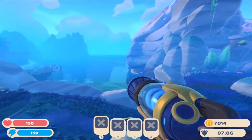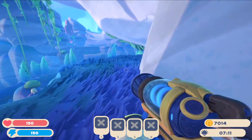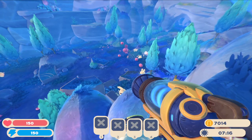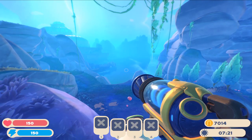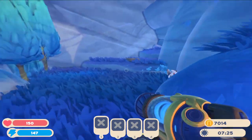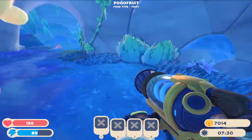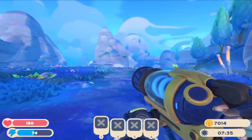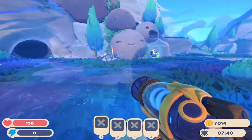Another suggestion: give us the ability to punt. Allow us to kick slimes — if a slime bites me, I want to punt it into the water, just kick it and watch it fly. And for those that have trouble with the tar slimes, you can actually just grab them and chuck them into the water, as long as you're quick.